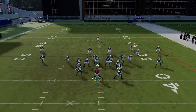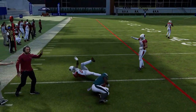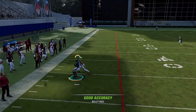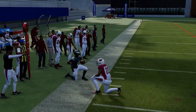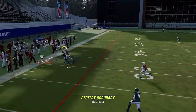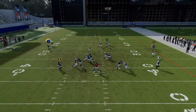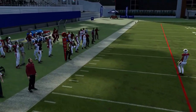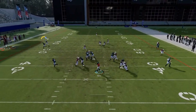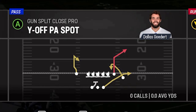Next up we have the Y Curl. This play is really just a man beater to the X route — that's pretty much the only reason you're going to run this. It's a tight window throw and I don't find it gets open as well as it has in the past, but it's still a good man beater whether you're facing Cover 1, 2, or any man coverage. As long as the cornerback doesn't jump the route, you can use the new pass-leading mechanics to pull the ball away from the defender. If I call this play it's because I want to throw against man coverage — very consistent results.